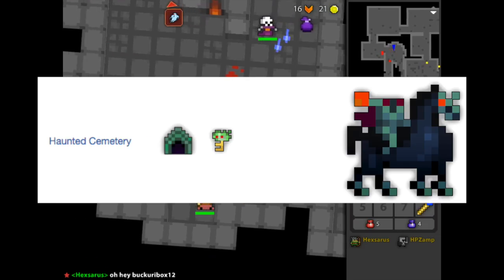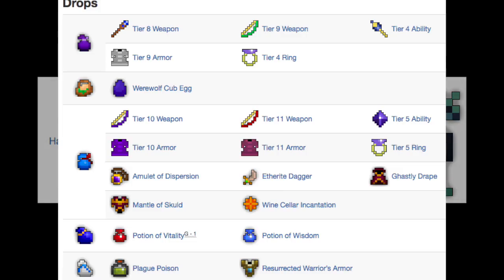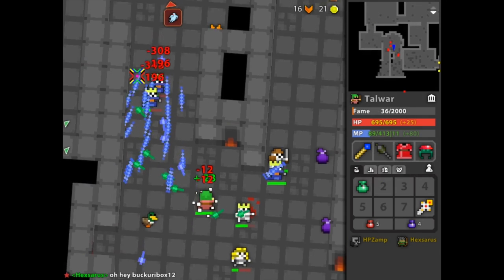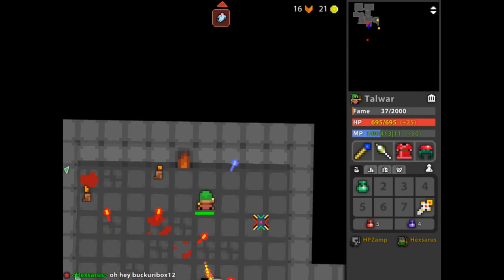One of which is the Haunted Cemetery, a dungeon with four bosses capable of yielding speed, wisdom, a vitality at the very end, and a handful of mid- to high-tier items. If you want to pop a Clover and a Loot Drop and Loot Tier Potion beforehand, I would highly recommend doing so.